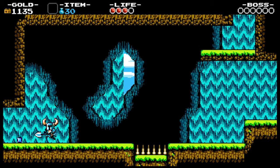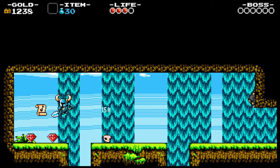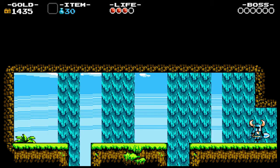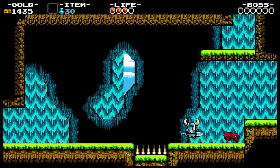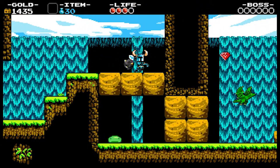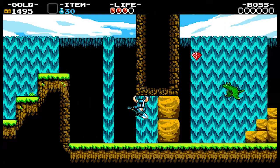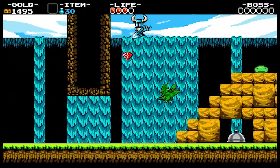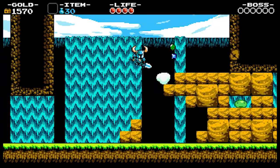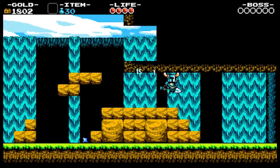A lot of these rooms have secrets — you just bash on walls and you'll get the point as you're playing. They're not so hidden, but they're not out in the open either. You'll want to look around in all these rooms and kill all these guys so you can collect your jars of mana, which you'll need for magic once you get it, and also money so you can upgrade your character. That's where the RPG aspect comes into play — we need to make our gear better and stronger.